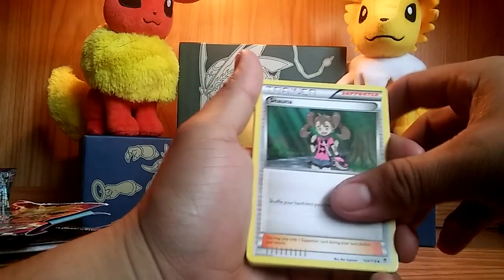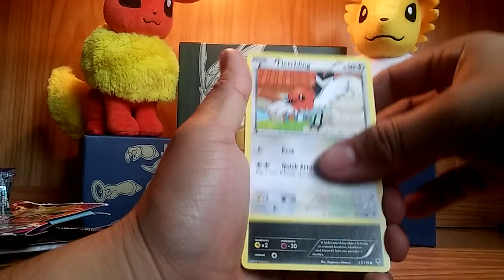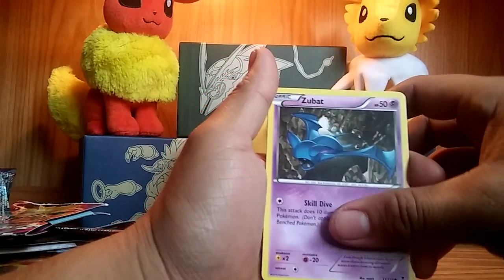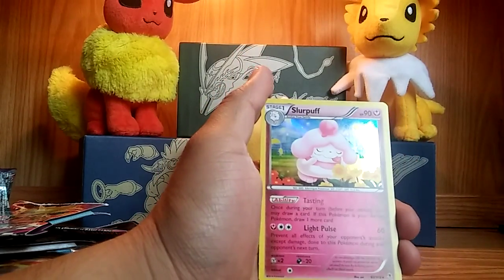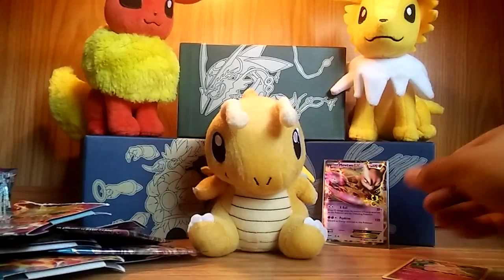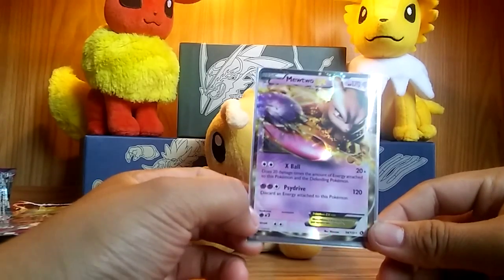We have a Wobbuffet, a Shauna, an Enhanced Hammer — just to ruin everything — Helioptile, Fletchling, Inkay, Murkrow, a Whismur, Zubat, a Gengar Spirit Link, and the last card: a Slurpuff holo. Not bad. I don't believe I have that card, but overall the pulls were average — out of six booster packs I only got the Mewtwo EX, and I might already have it, so I can probably use it as a trade.